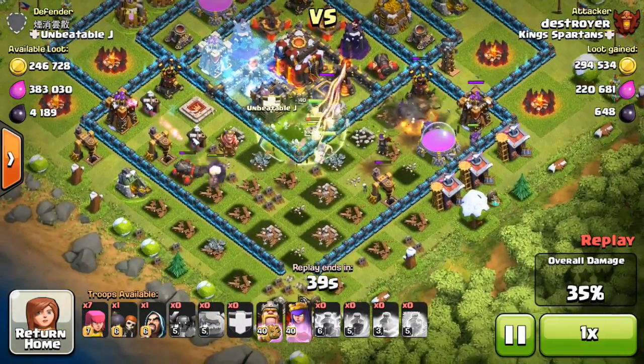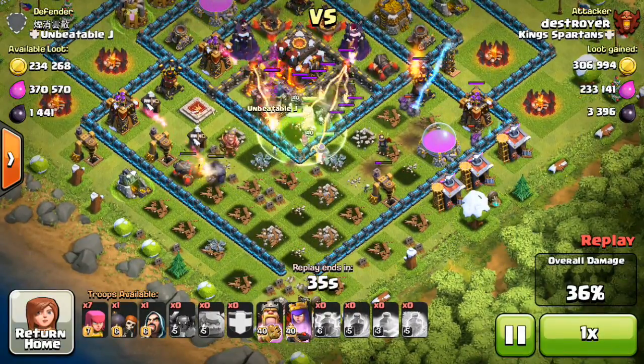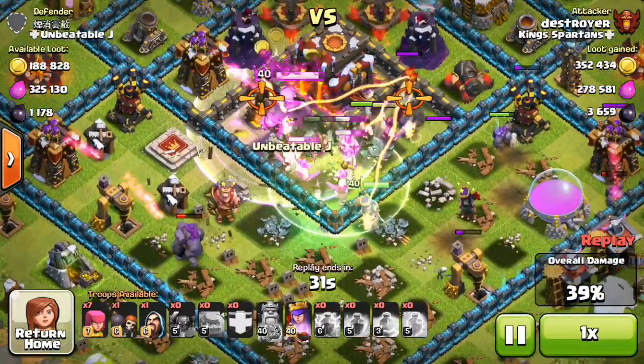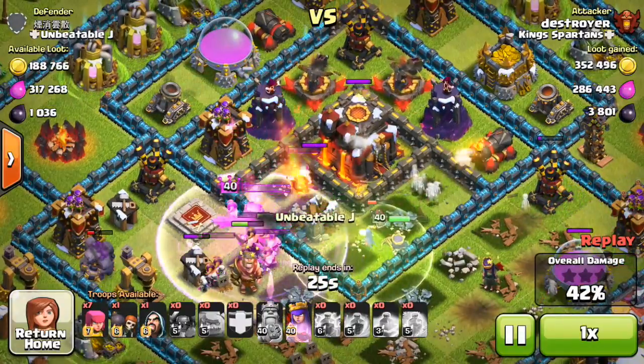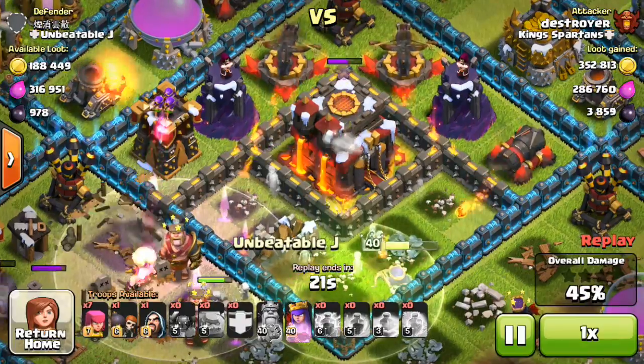Those skeleton traps are super deadly, so he used his ability to save his king before he took too much damage. He's going to rage the king and bring out barbarians to shield him. He waits a couple seconds but is going to be able to take out the inferno — the level 40 king is just that powerful.